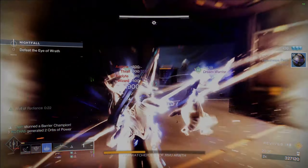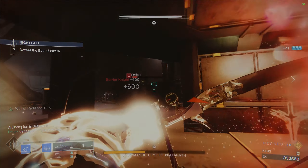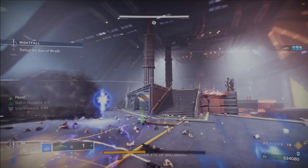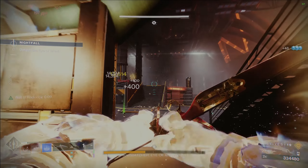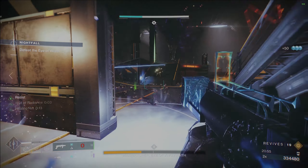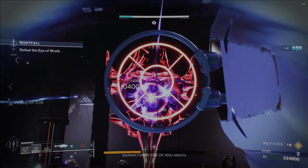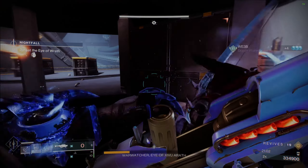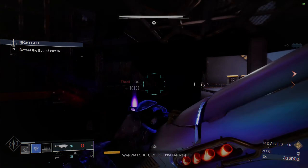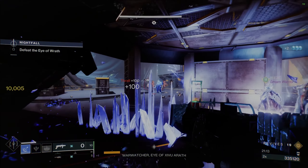Some exciting news to finish off the TWID: we have Fireteam Finder Beta Access starting shortly after the season ends, and it's only going to contain raids to start off. This has been two years in the making and apparently has just been really hard to get out. Hopefully this comes out fully before the end of the season — if not, it's got to come out by The Final Shape. Speaking of The Final Shape, we still don't have any concrete details on the delay, so I'm just going to go with February 28th since that's what Bungie has said.